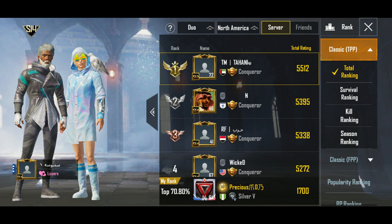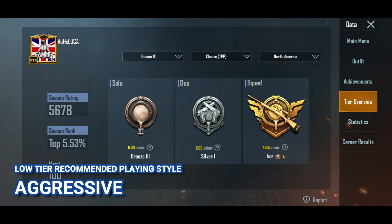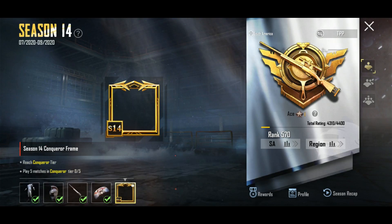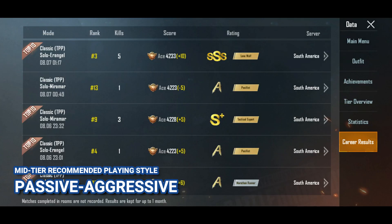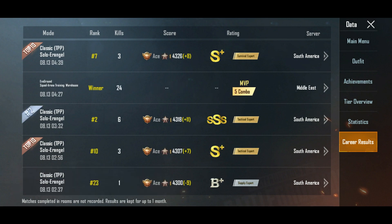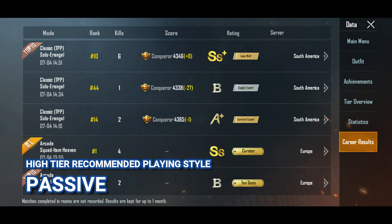Now let's talk about tier rating tips. It's always advised to have a playing style for each tier. For low tiers, be aggressive — get those kill points. Once you reach Platinum you're in the mid-tier range, so use a passive-aggressive style: be careful, don't take unnecessary fights, and aim for good consecutive games. In the high tiers from Crown to Ace, you have to be really passive and very careful because mistakes lead to huge deductions of points.